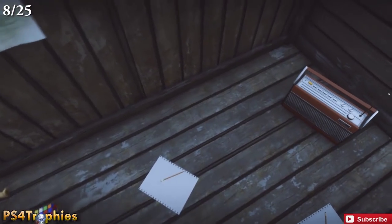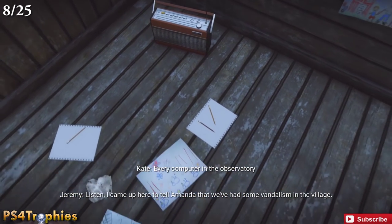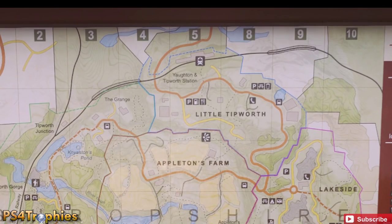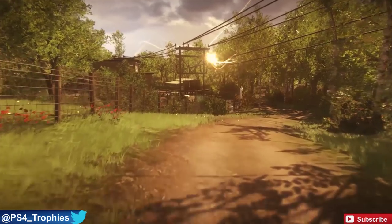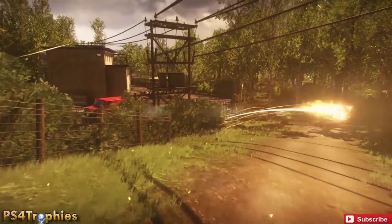Step two is the Open-Ended trophy. Once you've found all the radios, you'll be up in the northern part of the map near Little Tipworth, which is a great time to go after the Open-Ended trophy — that's for completing all of Steven's story arc. There are four main story orbs you have to interact with using your motion controller.